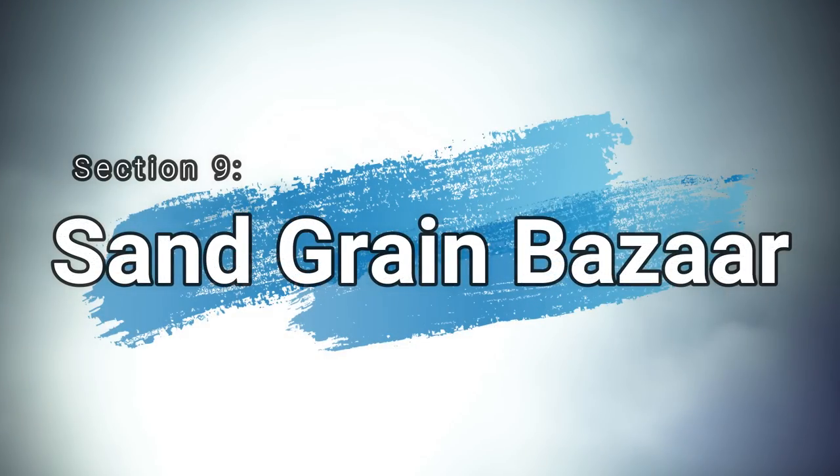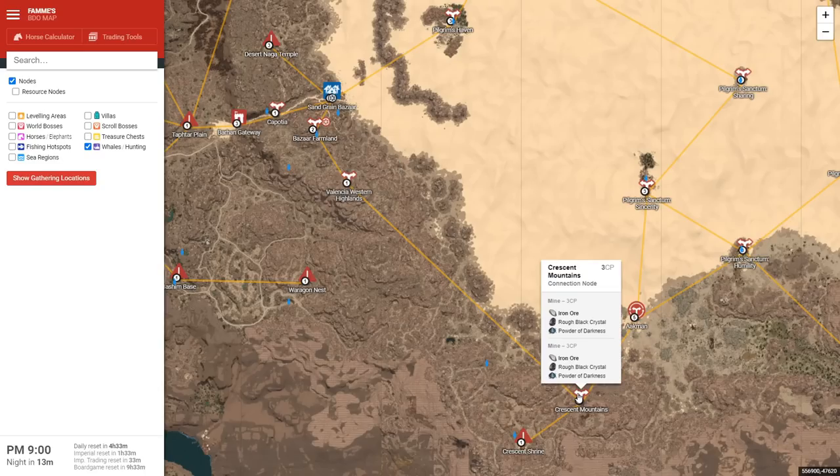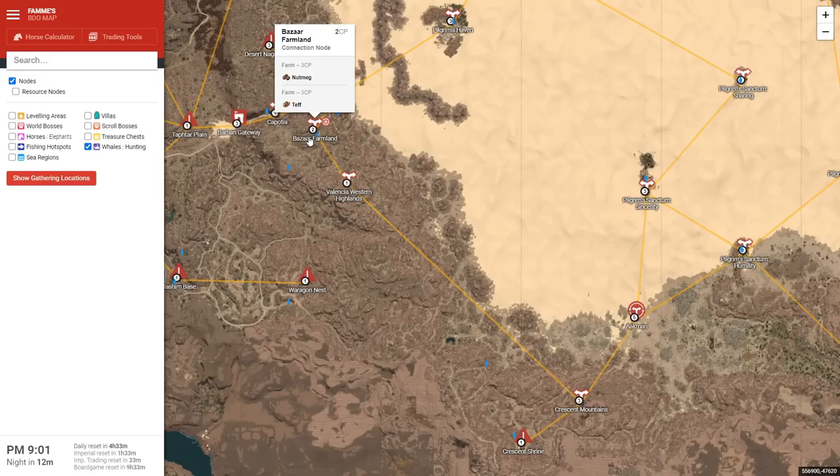Section 9: Sandgrain Bazaar. Sandgrain Bazaar has some excellent nodes nearby. First being Bazaar Farmland, which has Nutmeg and Teff. In terms of order of priority, Teff would be the last one you'll get here, but Nutmeg is number one. Then come all the way down south to Crescent Mountains — ignore the iron ore there, it's worthless. At Crescent Shrine you have Date Palms, which are number two. They're excellent — great XP for leveling up cooking as well as directly selling on the marketplace. Then pick up Titanium Ore as number three, and finally come back to Bazaar Farmland and pick up Teff. At the very least, make sure you get Nutmeg and Date Palms.